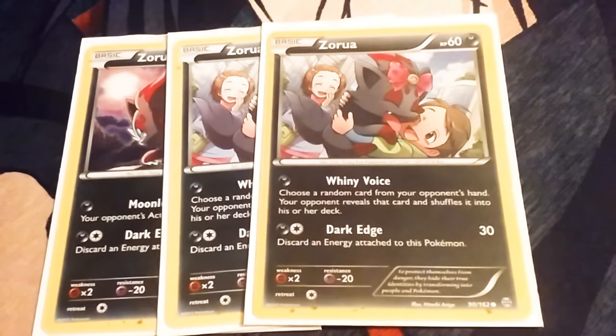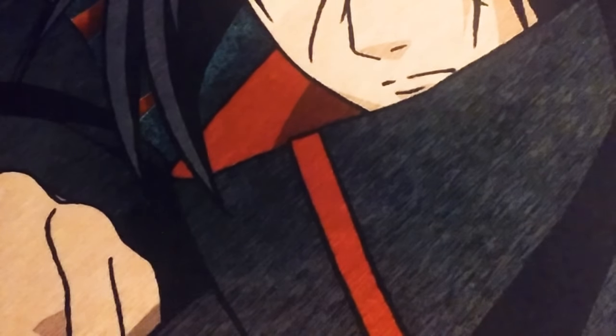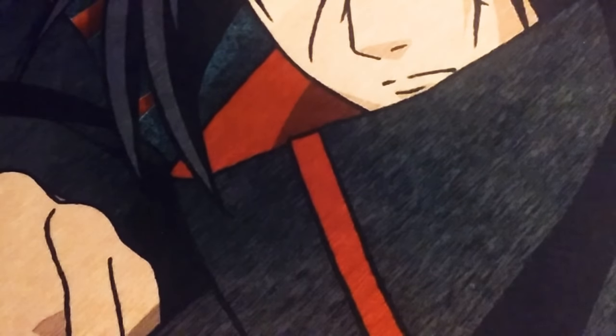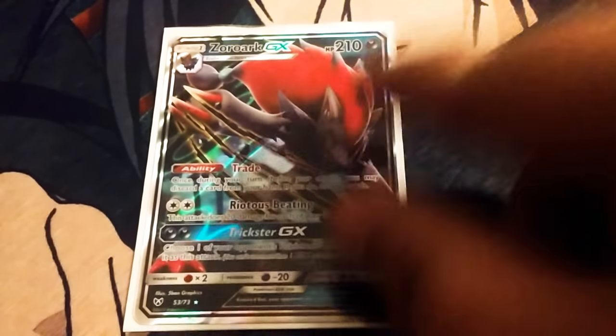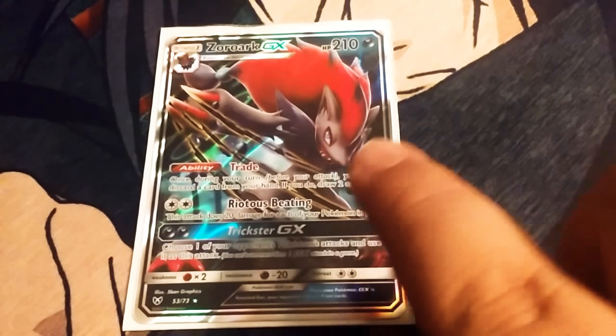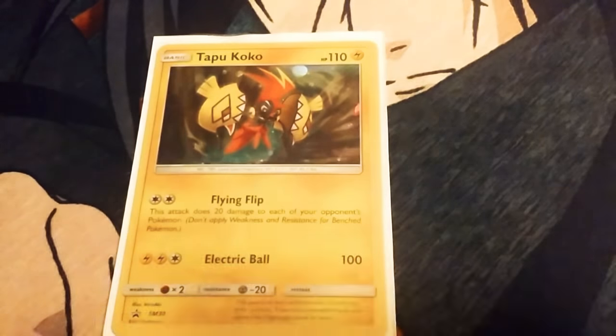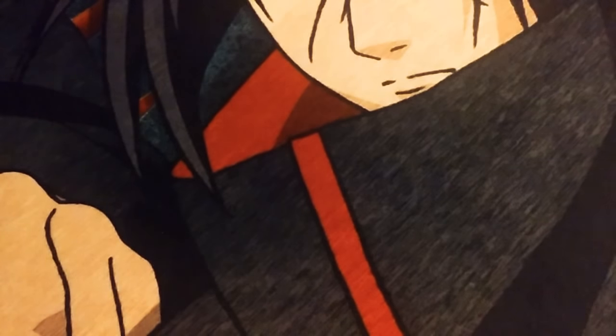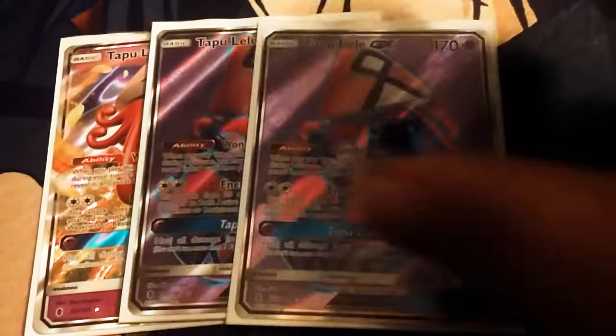Three Zorara, three Zorarks, and the new Zorark GX — this thing's ability is incredible, it's so good. One Tapu Koko, one Tapu Fini for our Volcanion matchup, and then three Tapu Leles.